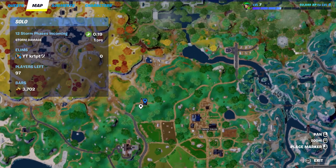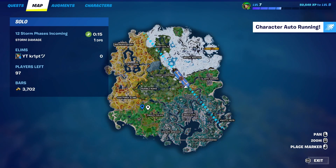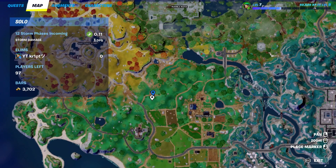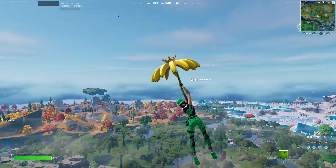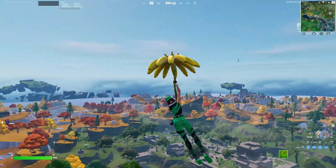First of all, what you want to do is land at this house right there — it's between Frenzy Field and Shattered Slabs. As soon as you start gliding, start looking around you for people that are coming with you or not, because you need information.